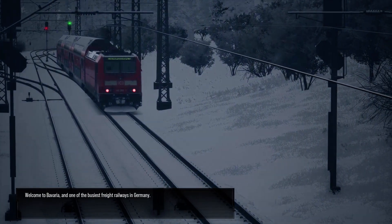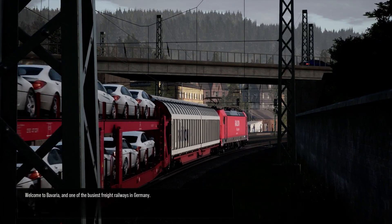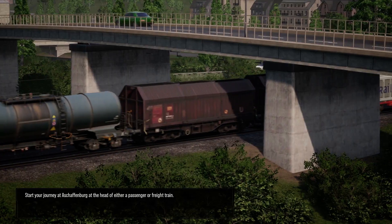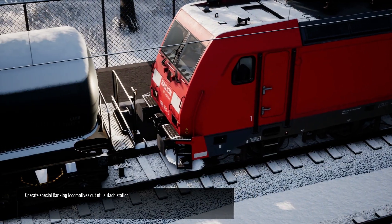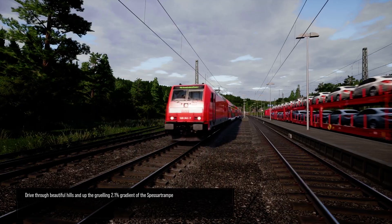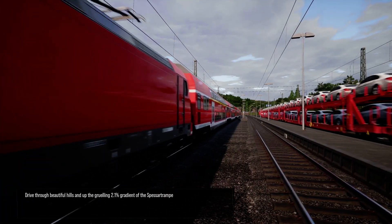Welcome to Bavaria and one of the busiest freight railways in Germany. Start your journey at Aschaffenburg at the head of either a passenger or freight train. Operate special banking locomotives out of Laufach station. Drive through beautiful hills and up the gruelling 2.1% gradient of the Spessart ramp.